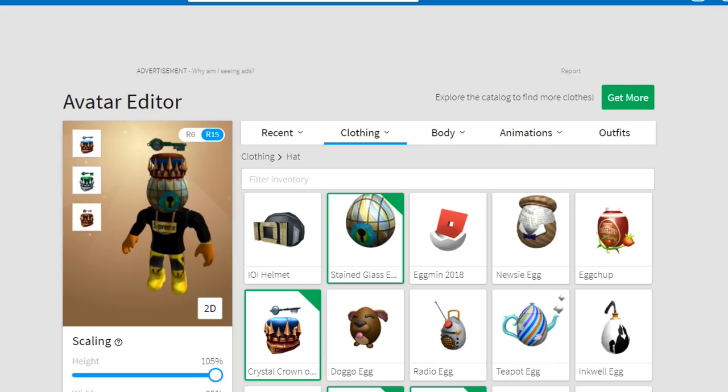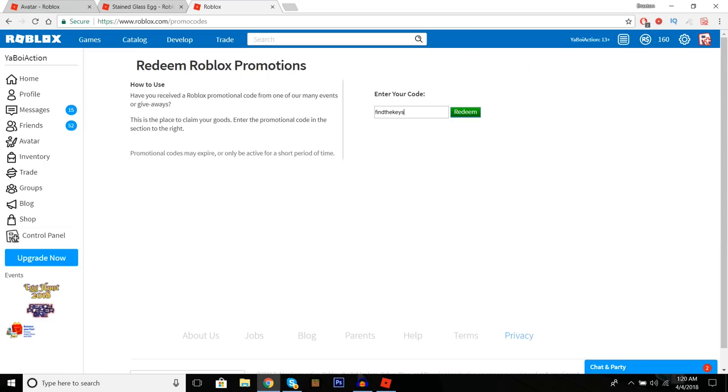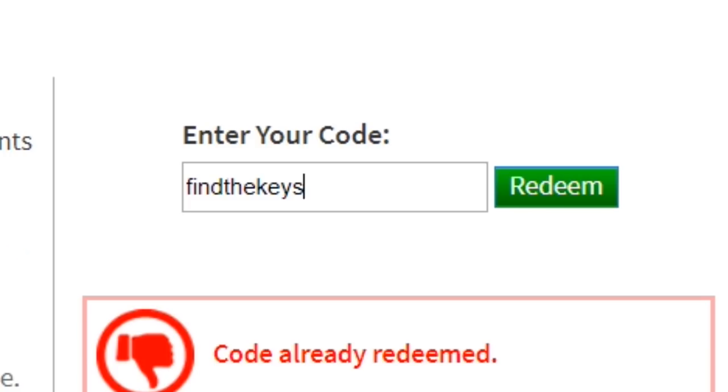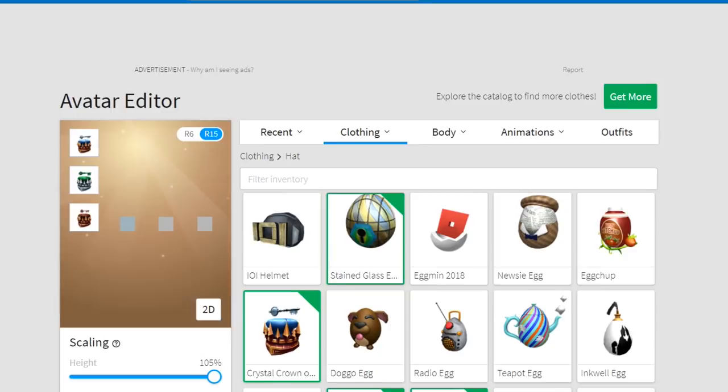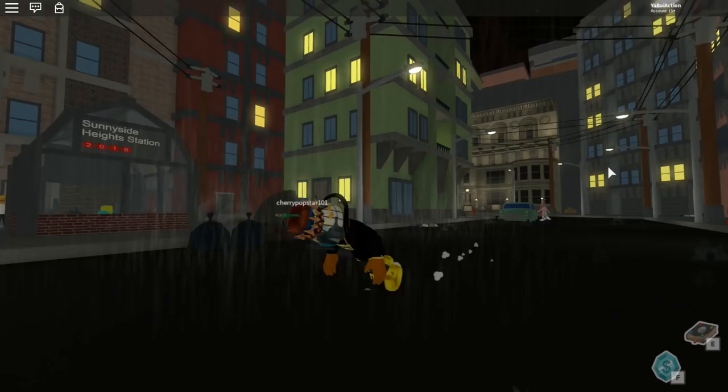Next you're going to need one more item — the LOL helmet. The way you get this is you go to roblox.com/promocodes, enter the code 'find the keys,' and redeem it. Once you do that and press redeem, boom — you'll get the LOL helmet. Copy the item ID and throw it on.